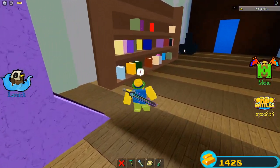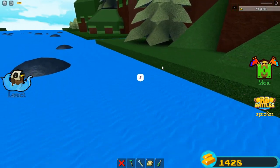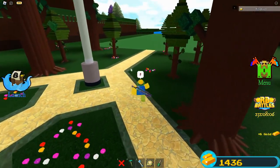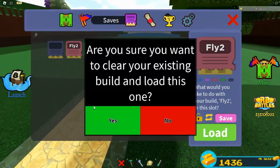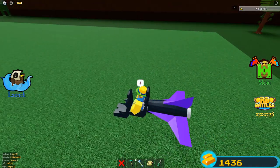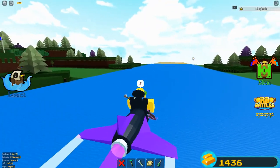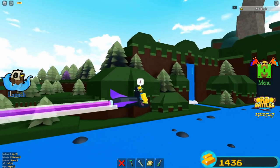One of the hosts in the newest RB Battles video said they couldn't tune a piano but they can tune a fish. Some people were talking about how that could be a hint pointing to a piano. Many thought it was the piano in the RB Battles game, but there's actually a piano in Build-A-Boat — and the piggy hint was a sign it could be in Build-A-Boat. The piano is actually in the clock area.